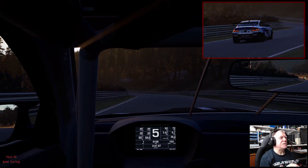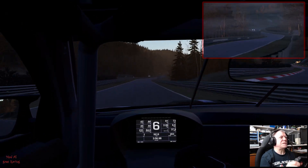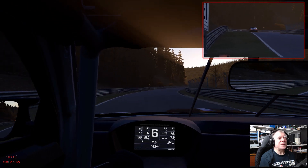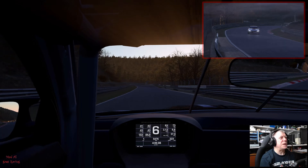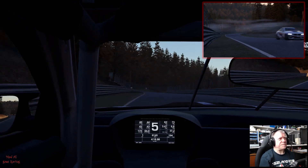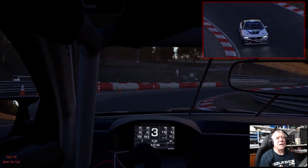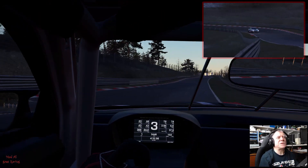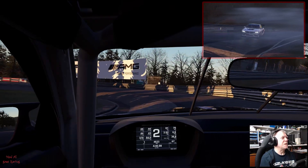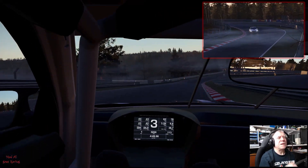I probably have ABS on anyway — factory option as default. Keep looking up there and seeing what comes through the trees in the way of sunshine and nearly missing corners. It looks lovely — obviously completely different to how it was before with lots of very green foliage. This probably isn't going to be a particularly quick lap because I've hardly driven the car and I haven't been around here for a day or two. Some interesting god rays coming across the top of the hill. I'll view the replay at the end of the lap.